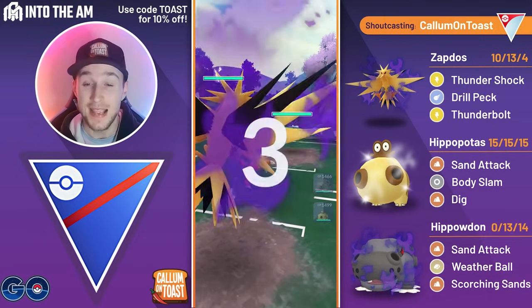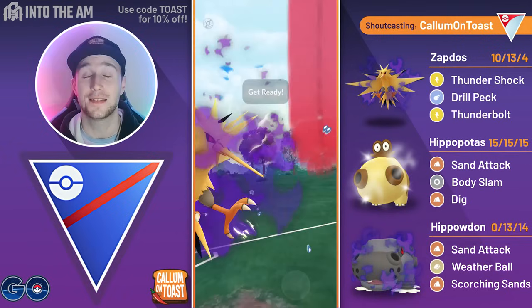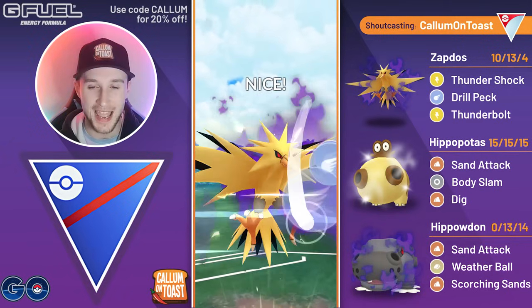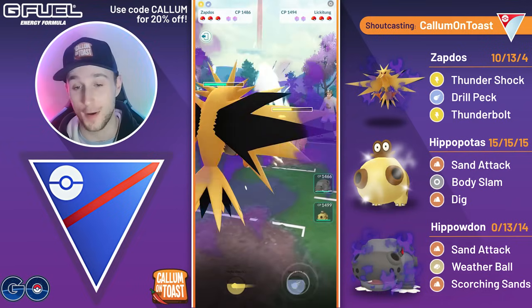GGs to the opponent. Into the next game, Shadow Zapdos into Mantine — the opponent safe swaps into Lickitung. I have to say, this is probably the worst game I've played, at least all season, possibly of all time if I'm honest. We go for back-to-back Drill Pecks — nothing too out of the ordinary so far — but now we're going to swap into Little Hippo.